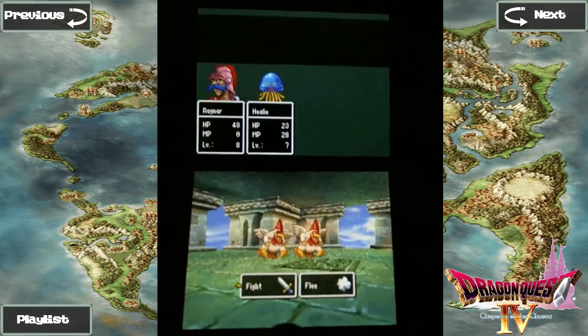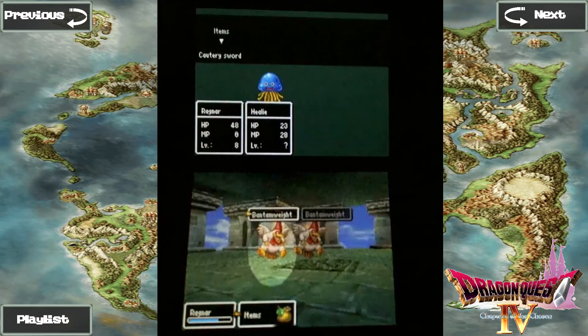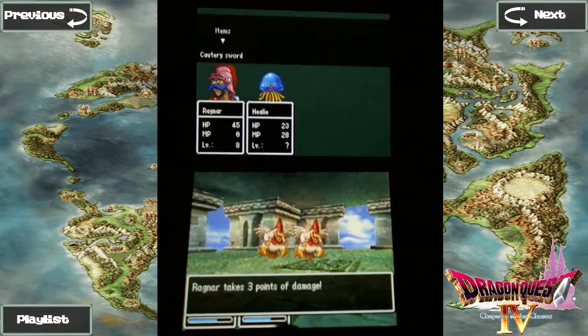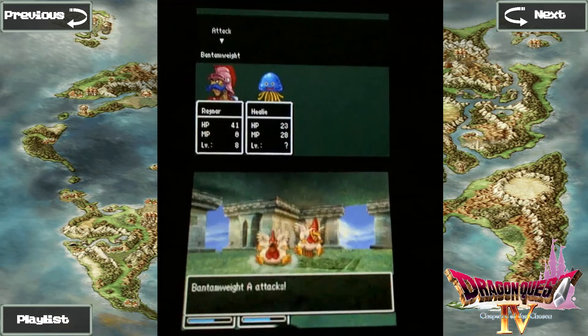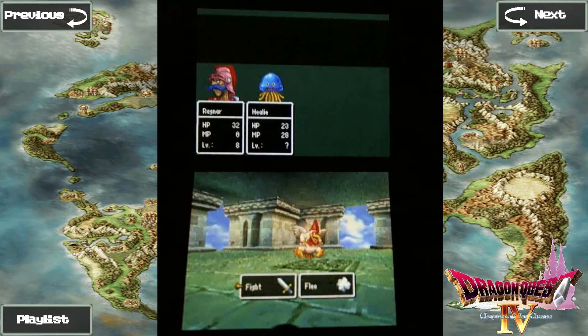Bantamweights — these are the guys I was talking about. Now we have the Cautery Sword, which we can use as an item. I'm only going to do this in groups from now on, since apparently it only attacks groups. It basically casts Frizz, or maybe it's Sizz — basically the lowest level fire attack magic that works on a group.